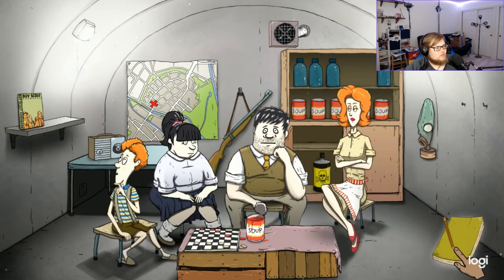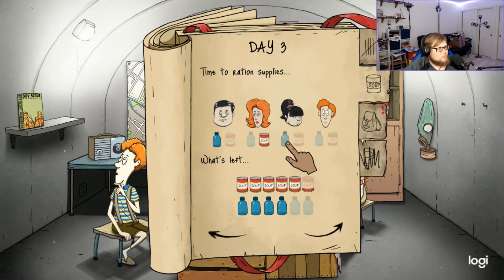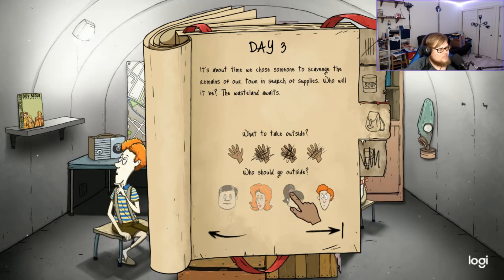Nothing solves problems better than an honest conversation. Ted wishes for a few drops of water — we can spare some. Mary Jane has been asking about it all day. Water, soup, water, soup. We'll send Dolores out with the gas mask so she doesn't get sick. Let's see — Day four.